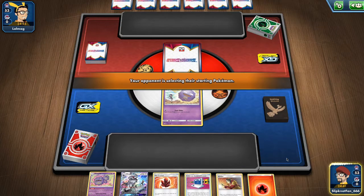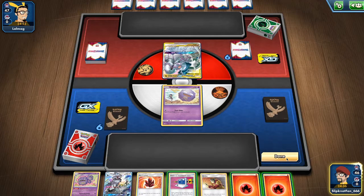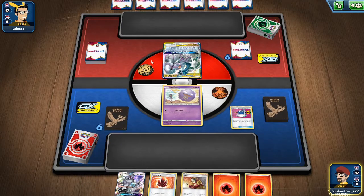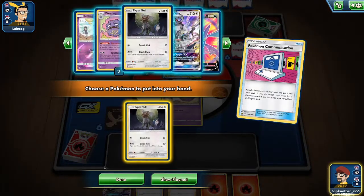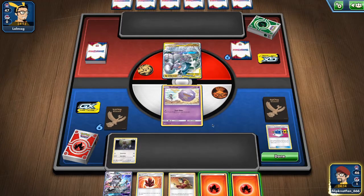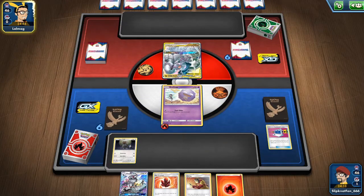Now I have a decision: do I get Weezing in play, or get a Type Null in play to eventually evolve it into a Silvally? It's an ADP — okay, I really need to start with a Type Null. It would be a rookie mistake not to. The Weezing won't do much against ADP; it's really nice against small one-prize decks or Mad Party. Mad Party just gets crushed by one Weezing because you one-shot everyone.